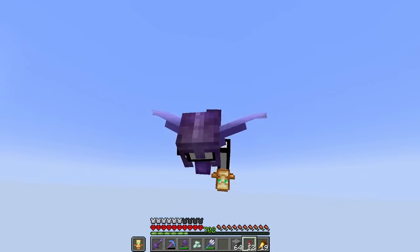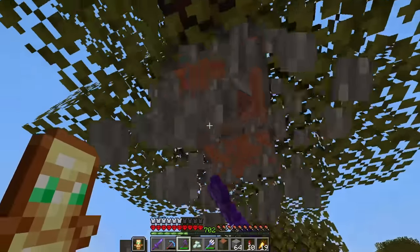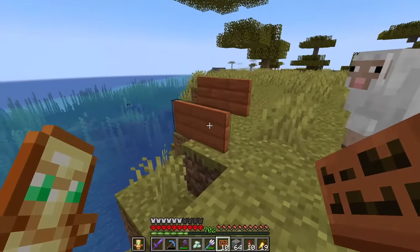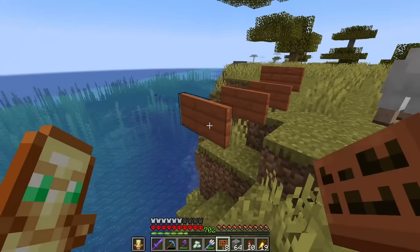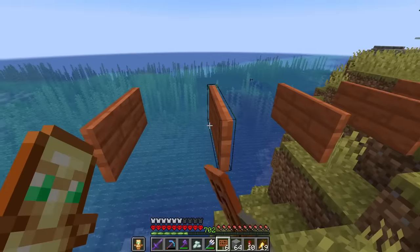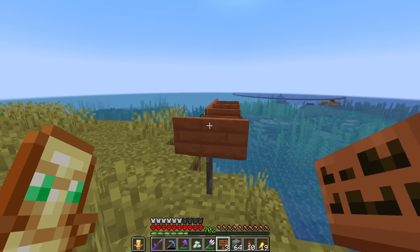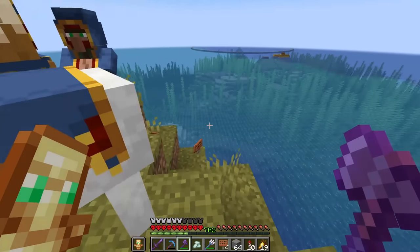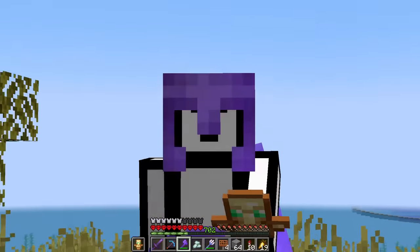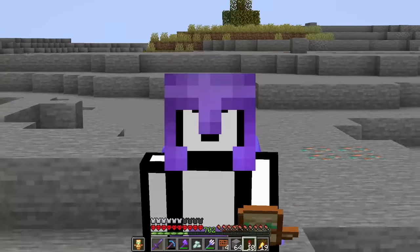Now, this next step is very important. What we need to do is craft up a bunch of signs and place them all connected to one sign like this, all the way across the circle. It's going to take like 7,000 signs or something like that. Because then when we break this one sign with one click, all the signs will break and drop hundreds of thousands of sand into the Ocean Monument, draining it completely. So now that we know the method, let's get to work.